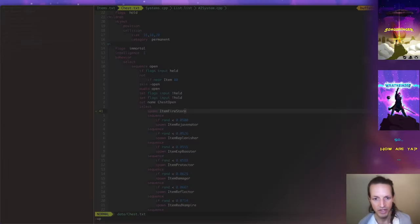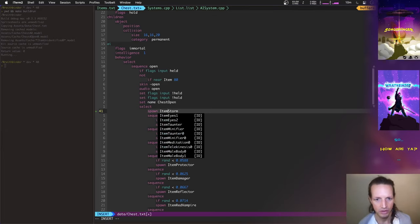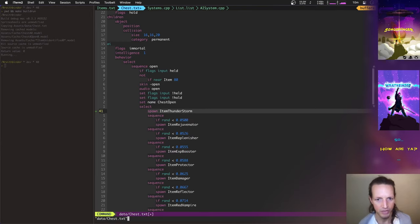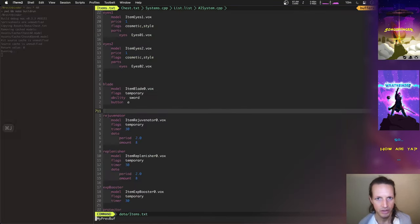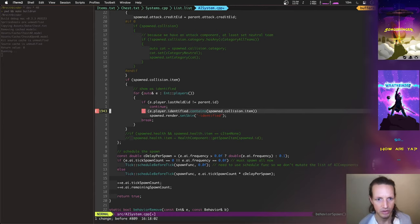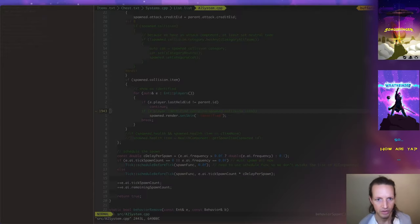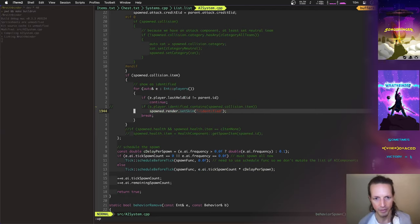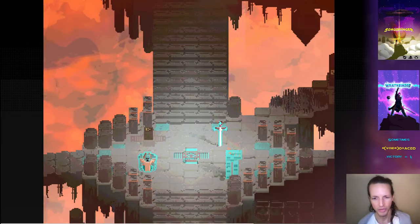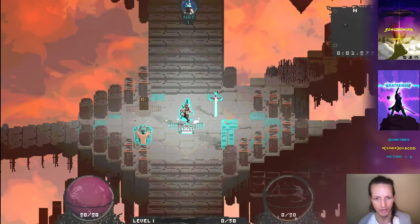So there are four storms. Let's go for the Thunderstorm — it's pretty visually cool, with bolts of lightning falling down from the sky. I want every item to come out identified so we can see what their icons look like — their three-dimensional icon models.